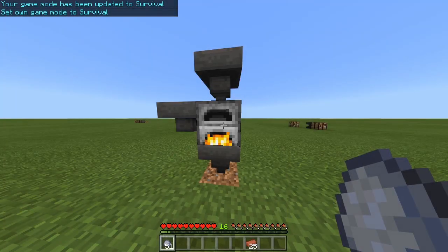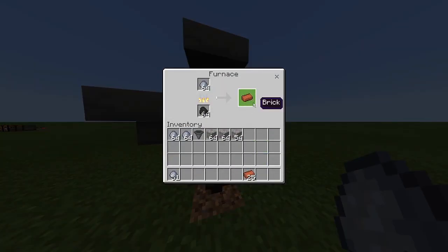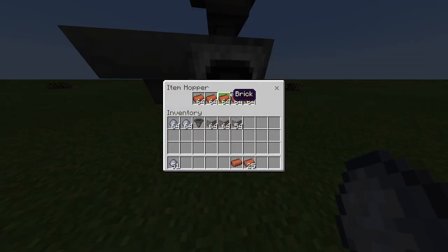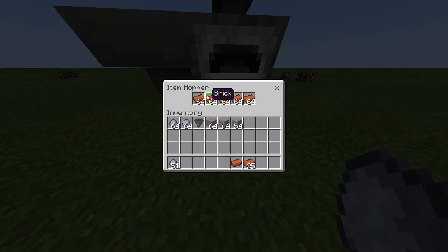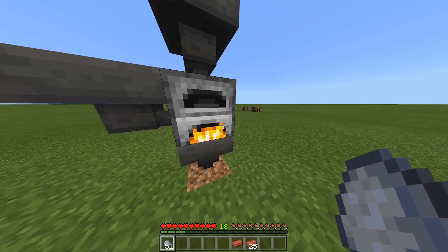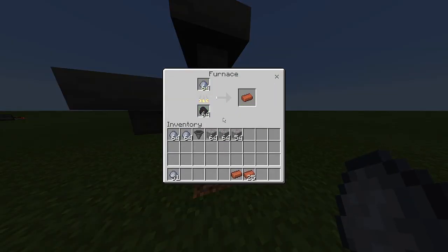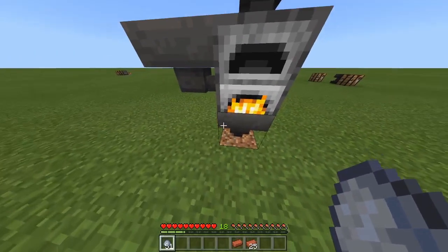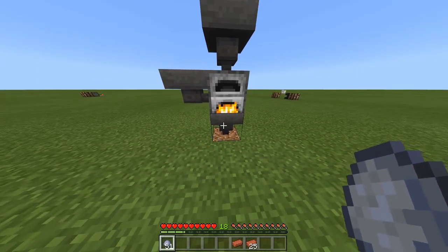As you guys can see right here, I am level 13. If I take one of these out of here, it will rank me up to level 16. If I take another one, it will rank me up another level. Basically what it's doing is taking all the XP from in here — this hopper — and it thinks I'm taking all the XP from these ones and just keeps duplicating it.